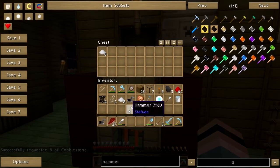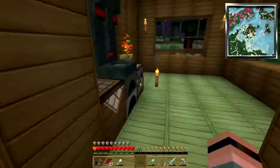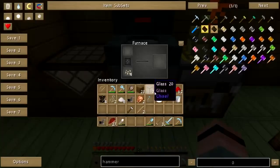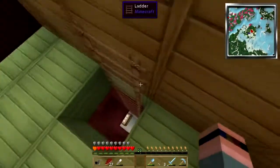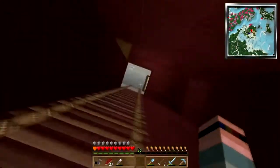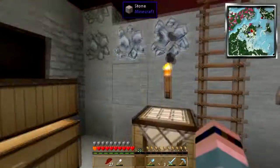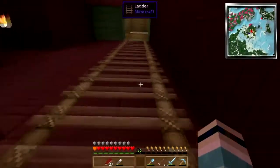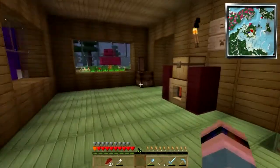I'm going to go to the testificate village and I'm going to install a statue of me there, just so they know who is in charge around here. I'll just put this back where I found it. So yeah, I'm going to send a little gift to the village.